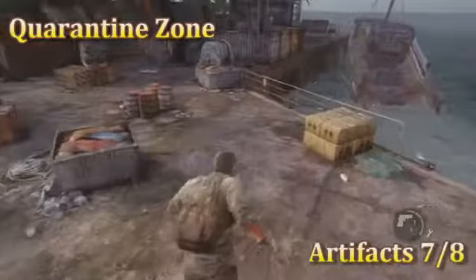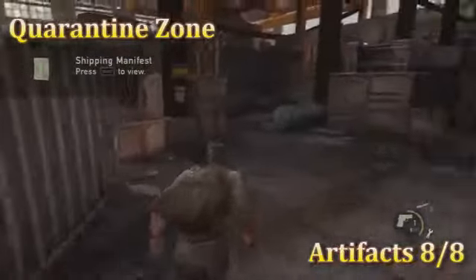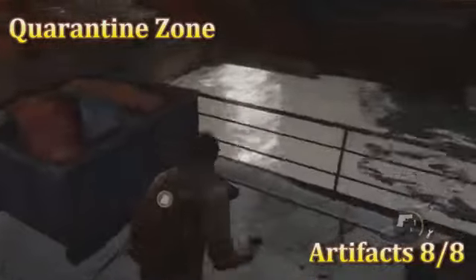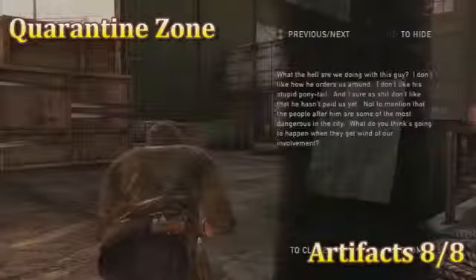This whole area is going to be pretty heavily guarded — take those guys out real quick, then come over here and pick up that one. If you follow along over here you're gonna find the other one over by this trash chute. That's all eight of the artifacts in this level.